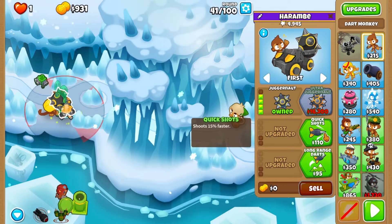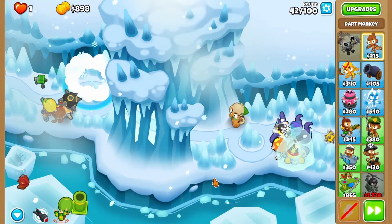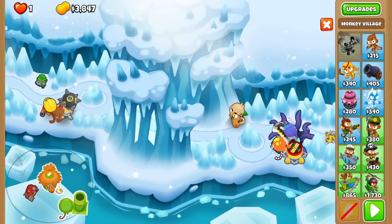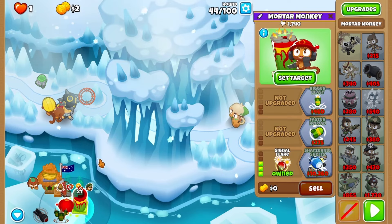Continue on to round 42 and upgrade the dart to juggernaut with middle cross pathing. Skip ahead to round 45 to place a discount village in range of your mortar, then upgrade the mortar to signal flare.